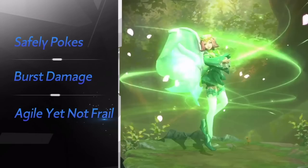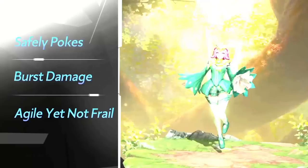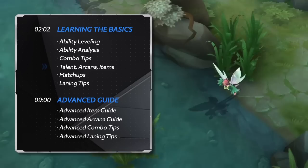Safely pokes from a distance, yet has massive burst damage. Small and agile, yet not frail — she can dish it out and doesn't need to take it. Become the best Crixie ever in our Road to Mastery series, and destroy all that stand in your way.